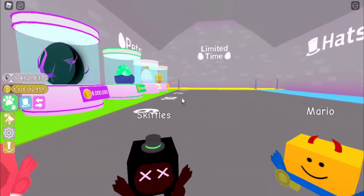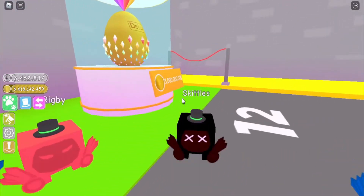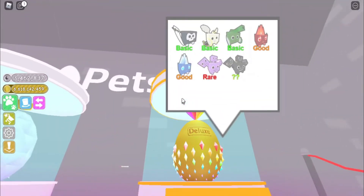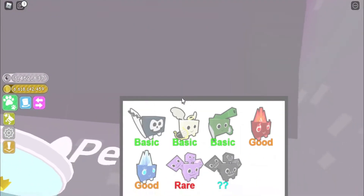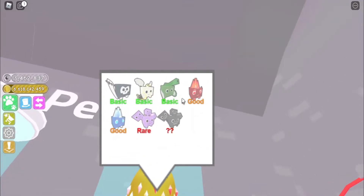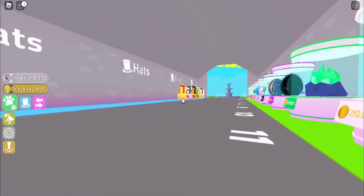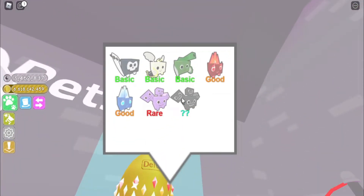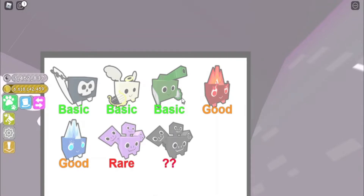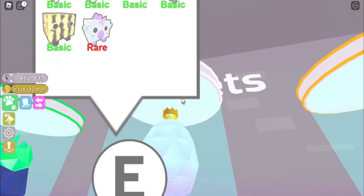The last pet tier in this last row — Tier 12 — costs 5 billion. What in the world! These are the last pets you can get. Look at that tank! I didn't even know that was a tank pet — that's actually a tank as a pet.